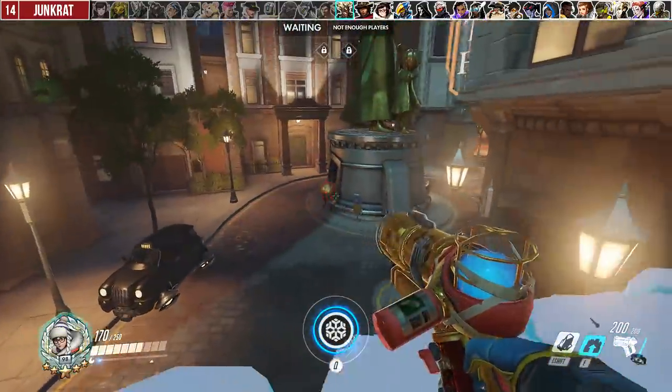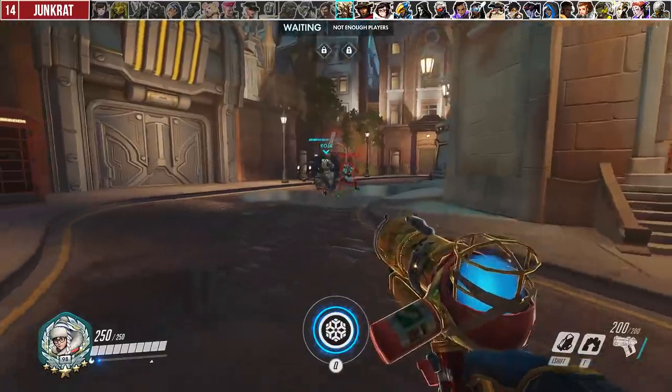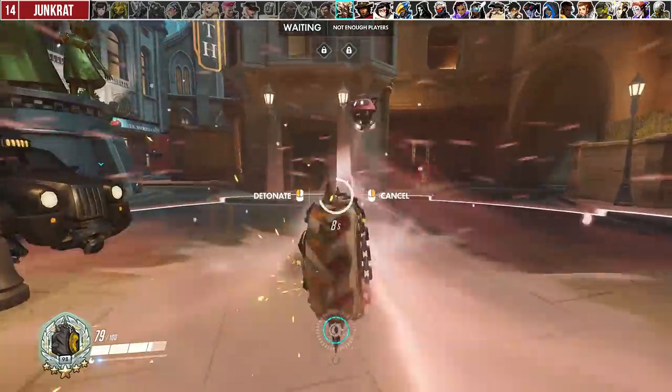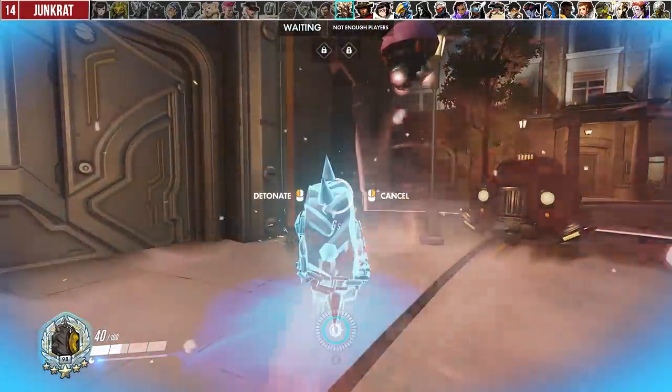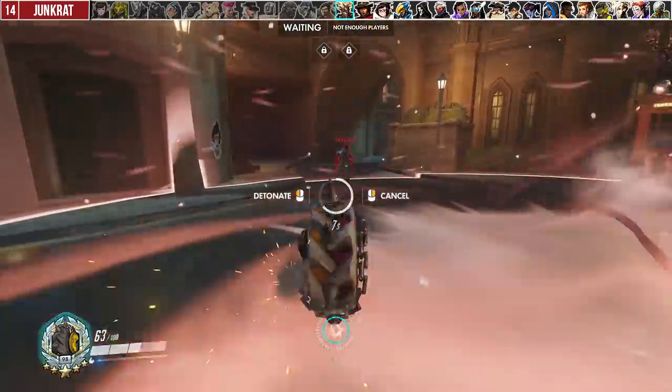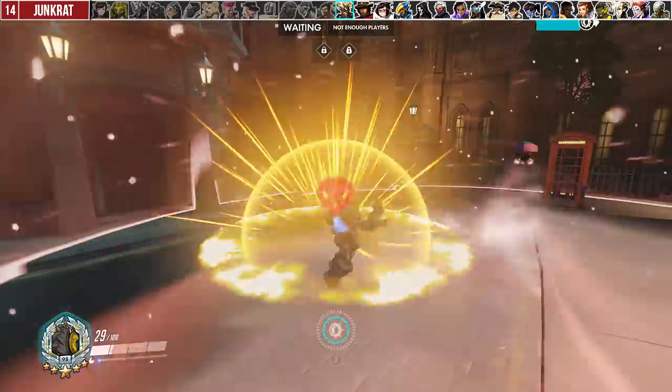Against Junkrat, you can use your wall to break yourself and your teammate out of his traps. Additionally, Mei's ult actually freezes Rip-Tire and does a perfect 100 damage. I wouldn't recommend trading your ult for Rip-Tire by any means, but it's cool to know. Be careful though — Junkrat can still detonate his tire even if it's frozen.